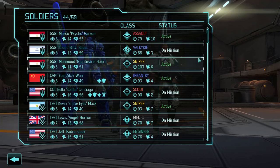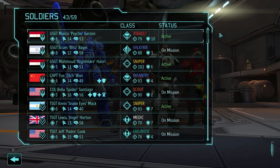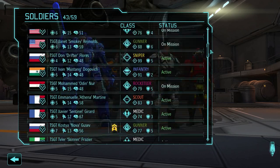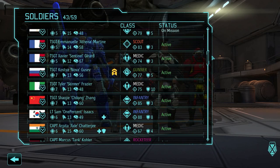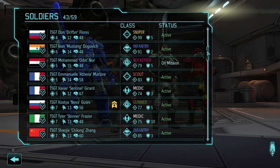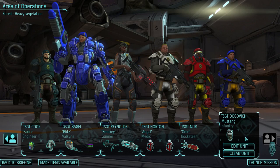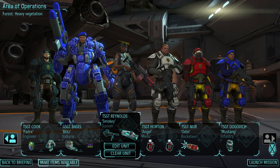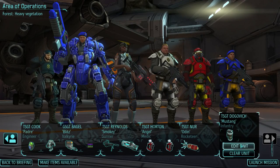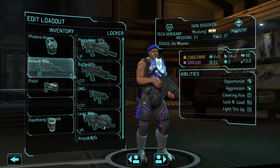Two more slots — maybe a Rocketeer with hit warheads. One more person for the last slot — Zhang, Ivan. Is Ivan close to promotion? Not really, but he's coming anyway. So make items available and now they need proper gear. Phalanx armor, heavy laser, laser, scope.